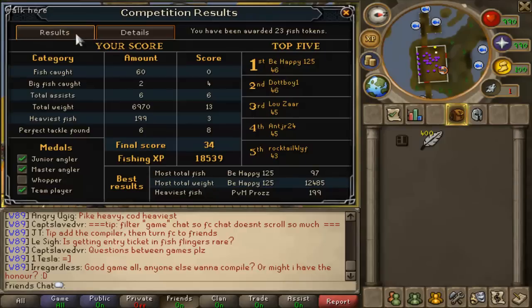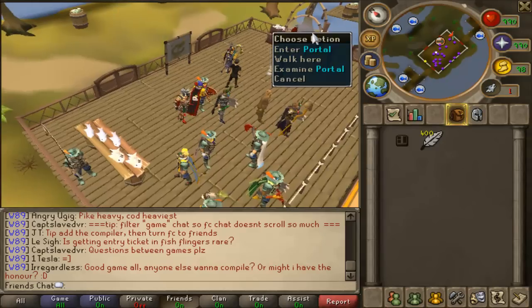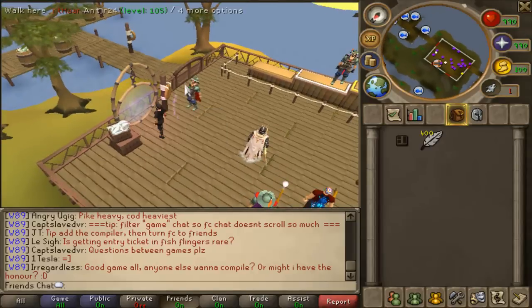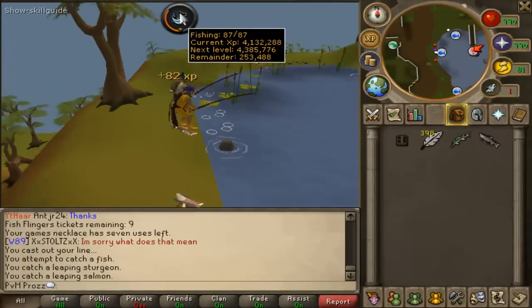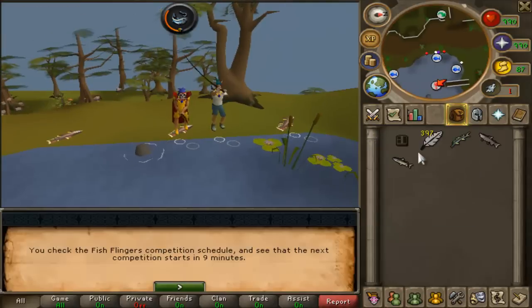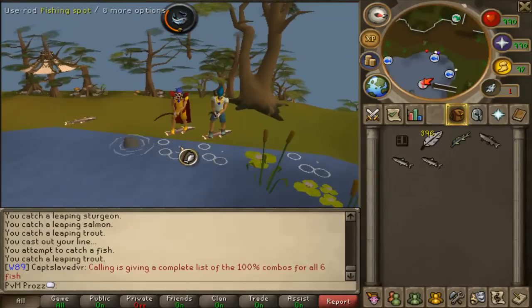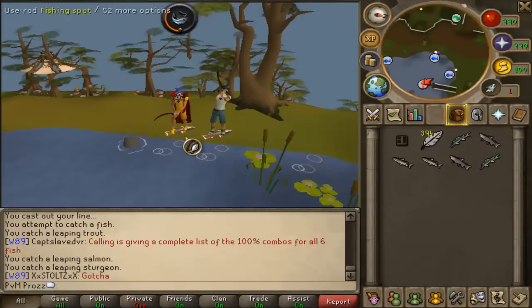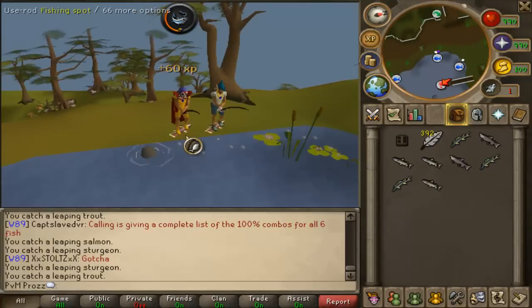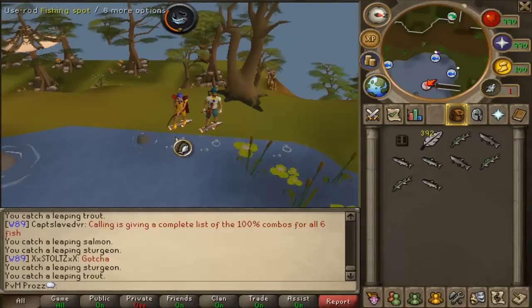Game ended. 18,539 XP gained that time - I usually get around 19k. You can't get really much more than 19k. You just want to go through the exit portal. You can either catch Shark at Catherby or go to the Barbarian Outpost - this fishing spot's around 70k XP now. There's about a 10 minute rest between games, so you can get about 10k XP while waiting. The game goes 10 minutes and you've got 10 minutes waiting - that's 20 minutes, meaning you can do three games an hour. You get around 20k XP for Fish Flingers and 10k here - so that's 30k times three, around 90k to 100k XP an hour.